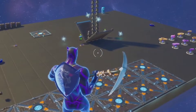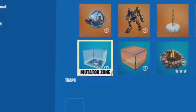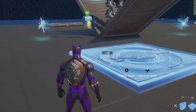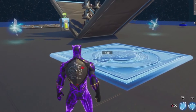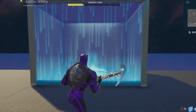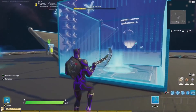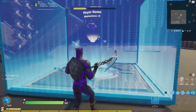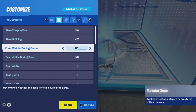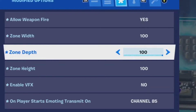I do know there are a handful of ways to do this, but I'm going to show you guys how I would do it. First, go to devices and place a mutator. Wherever you place the mutator, that is the location where you can emote in order to switch your loadout and weapons. You could put it in a box, or if you want it to cover your whole map, place the mutator in the middle.